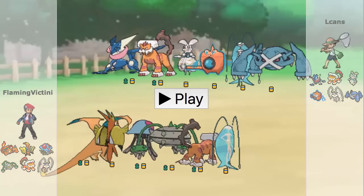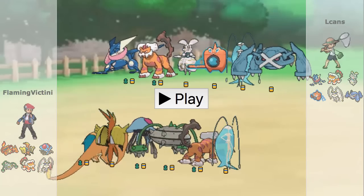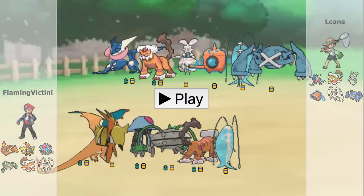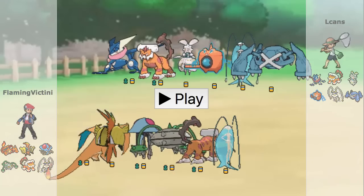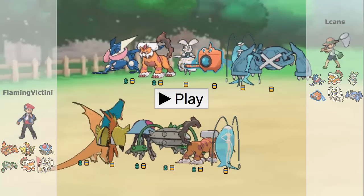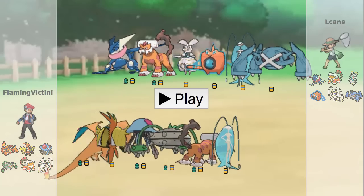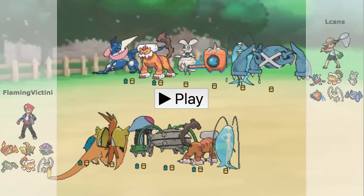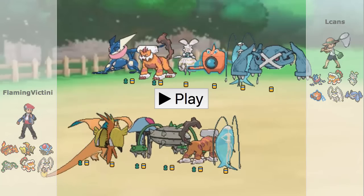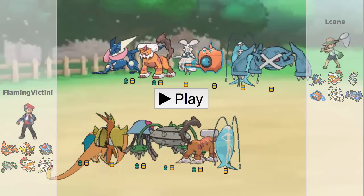I'm going to be playing against Alcans who is on the Classiest, and he is going to be using a hard offense team featuring Pheromosa and Mega Metagross, two staple offensive mons. He's also got a Greninja which looks like it could possibly be Ash Greninja, but it could also very likely be the Protean set which a lot more people have been gravitating towards lately. He's also got a Rotom Wash as well as a Magearna, so I'm not really sure if the Magearna is Assault Vest or not.